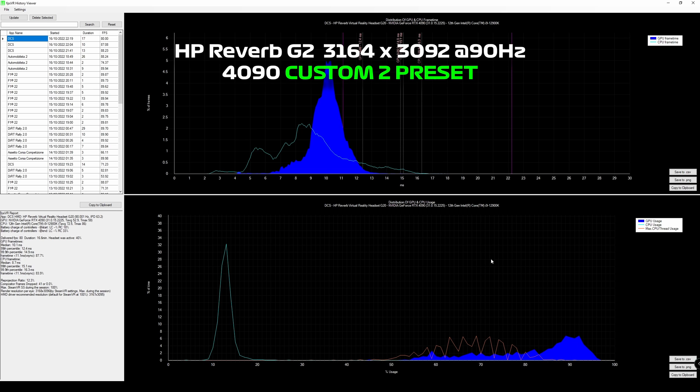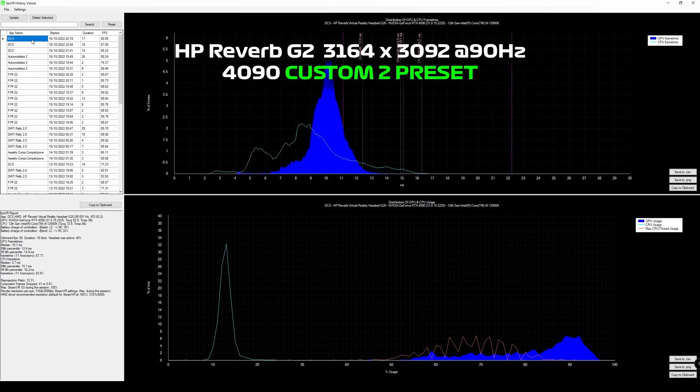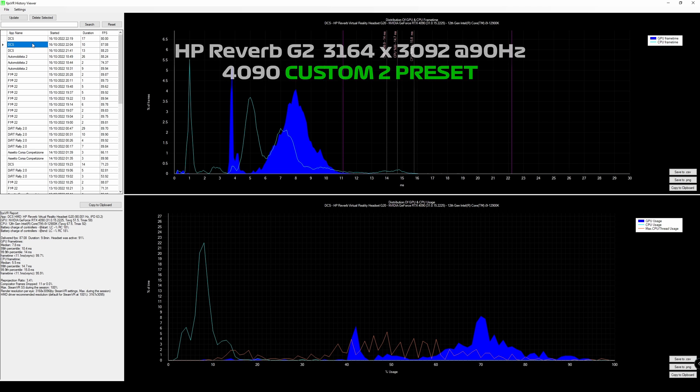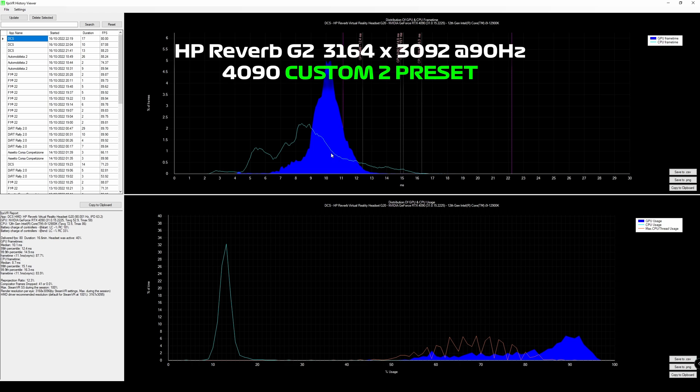When looking forward it looks very clear, but we've got a bit of a problem where we're going over 11 milliseconds. Probably somewhere between these two presets is where it needs to be to keep everything under 11 milliseconds. Additionally, the CPU time on some of these is going up to around 16 milliseconds, indicating some thread constraints causing issues.